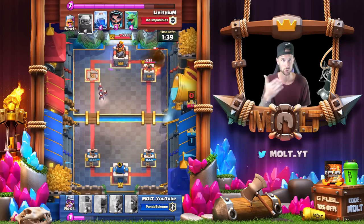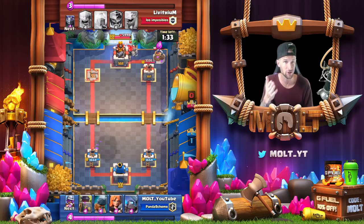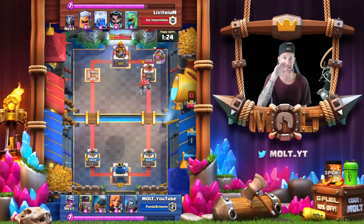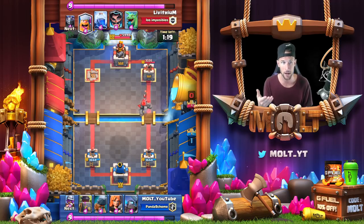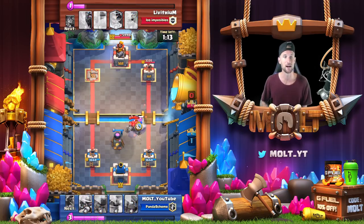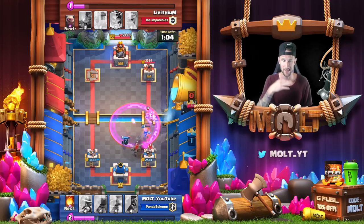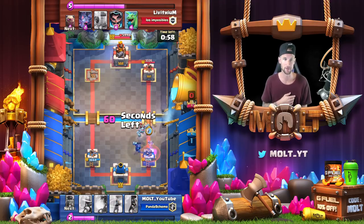His tower is gone and we take out that other pump. I fireball it and he drops off his golem. The golem should really be dropped at a minute and 20 seconds so it reaches the bridge around 1:10 - but his pump is gone so he won't have double elixir right when it reaches the bridge. We drop off our furnace in the other lane and go valkyrie to take out the Lumberjack. He lightnings early which slows him down a little, and the rage spell from the lumberjack is strong for that mega minion.